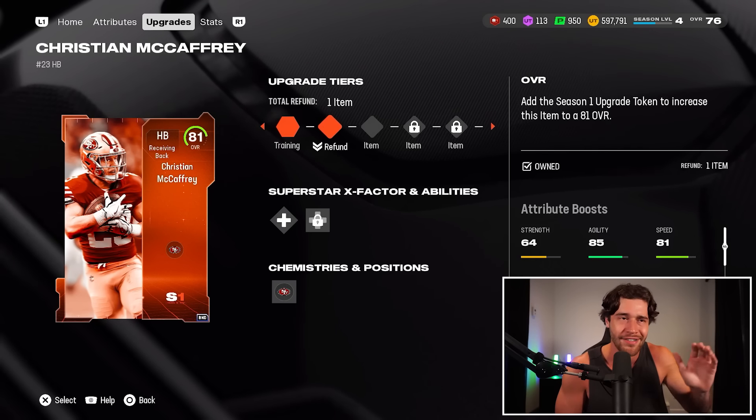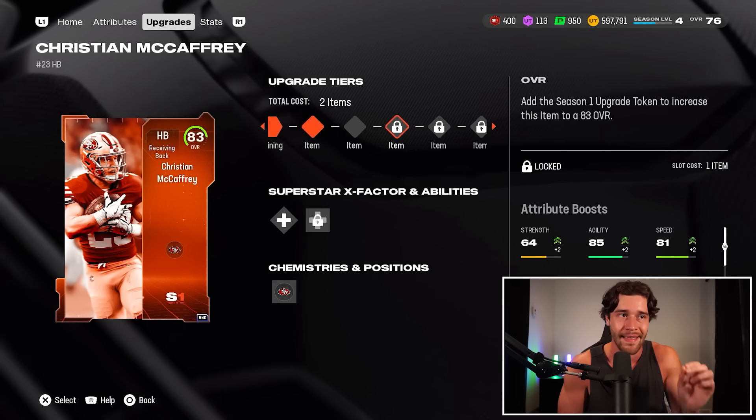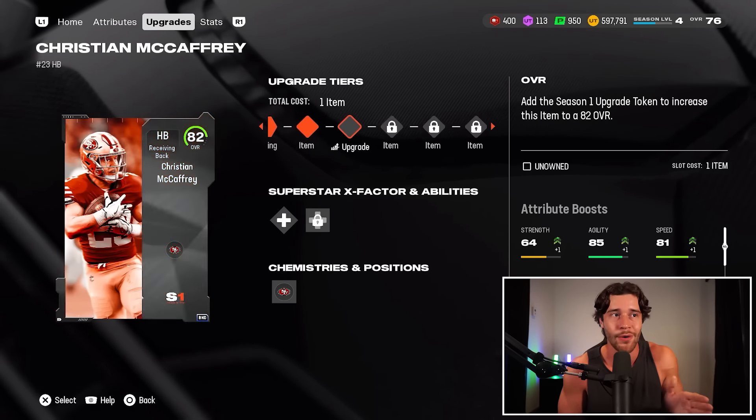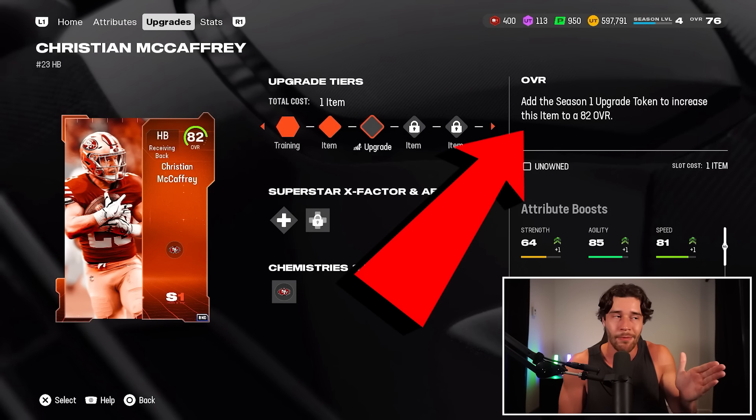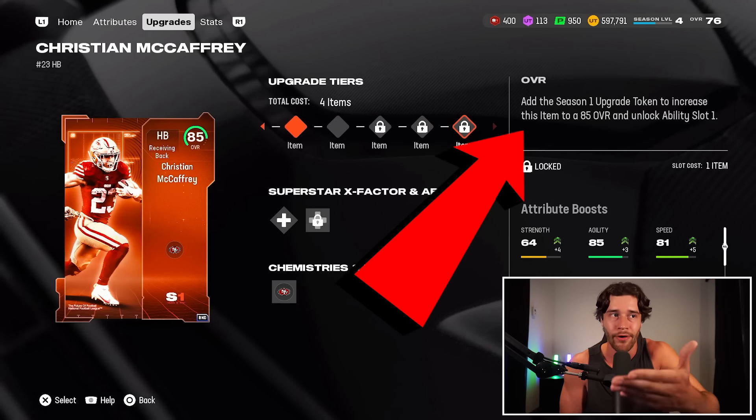Starting with CMC, as you guys can see, to get this card from the 80 to the 85, there are five tokens required. You need to put in an 81 upgrade token, then an 82 overall upgrade token, an 83, an 84, and an 85.